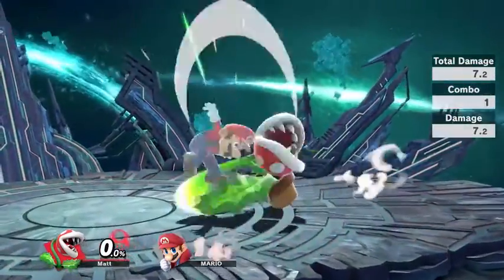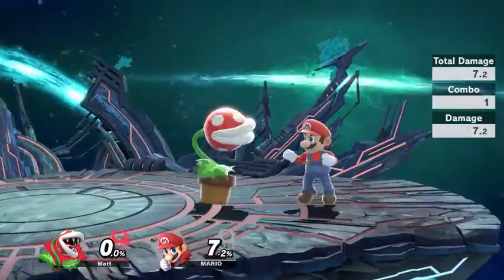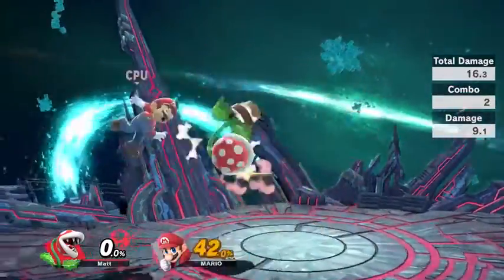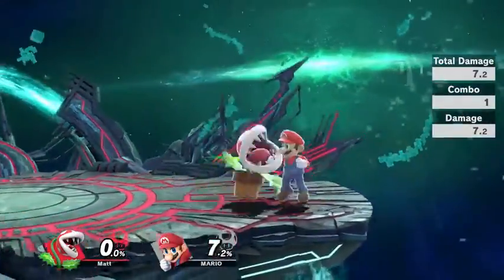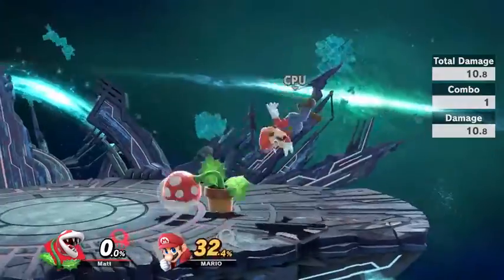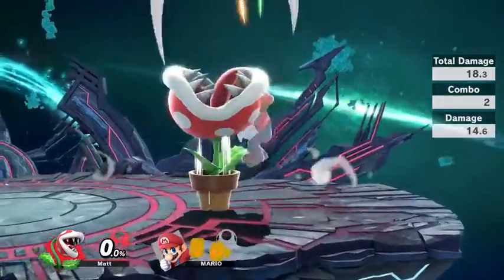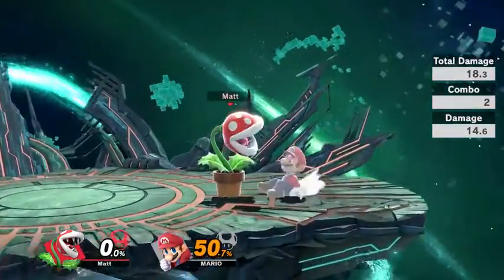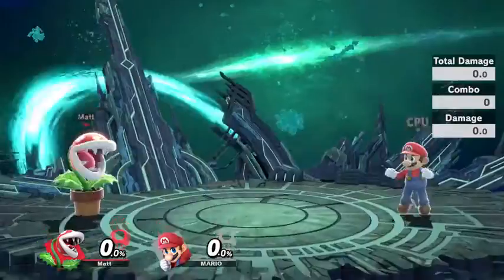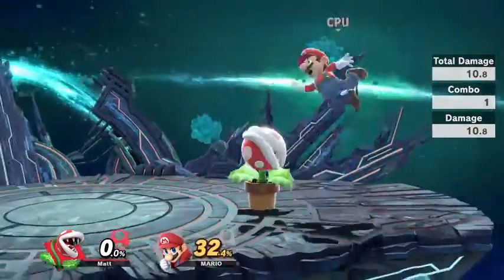Now onto its tilts. Plant's down tilt is a very standard down tilt, and one of its key moves — it links into its forward air very easily, as well as its neutral air at higher percents. Up tilt is a very good anti-air. It does also have a hitbox next to the plant — it's small, but it can hit someone standing next to you. You'll have a harder time hitting shorter characters like Kirby and Pichu. Although Piranha Plant's up tilt does start from behind it, so you could actually do a pivot up tilt by turning around before you use it.